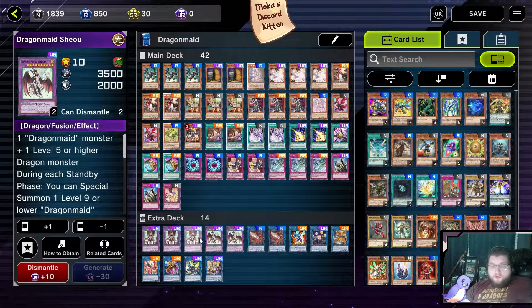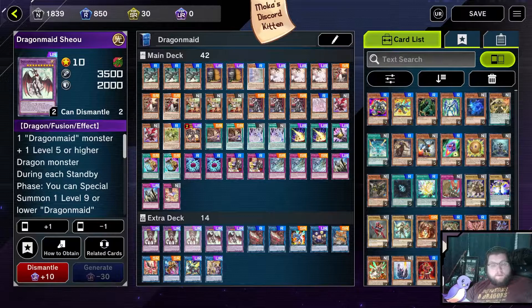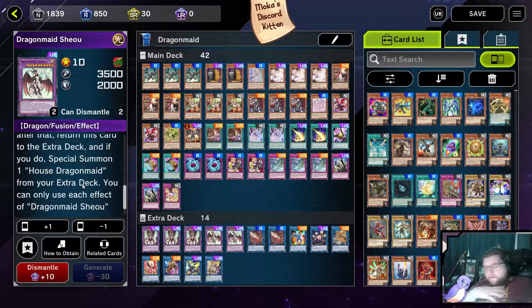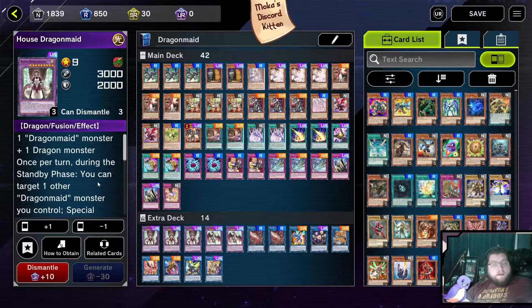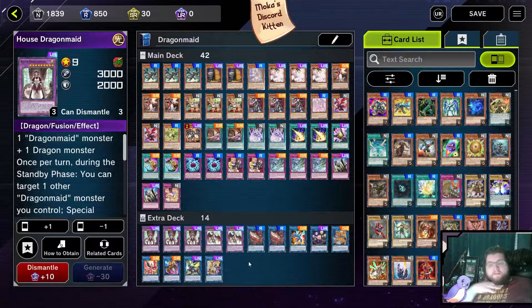On to the extra deck. We are playing two Xiao and three House. Two Xiao is going to be summoned more often, and Xiao can bounce herself back into her House form when she negates something — she's kind of back in the extra deck where you can summon her again. Whereas House, more often than not, if she gets gone she's in the graveyard. So in my opinion, better have two Xiao just in case, and three House because House is going to reach the graveyard more often than Xiao will.